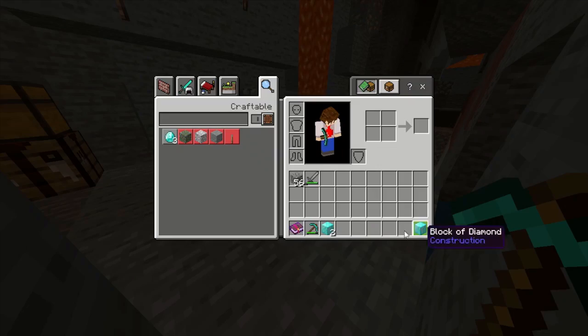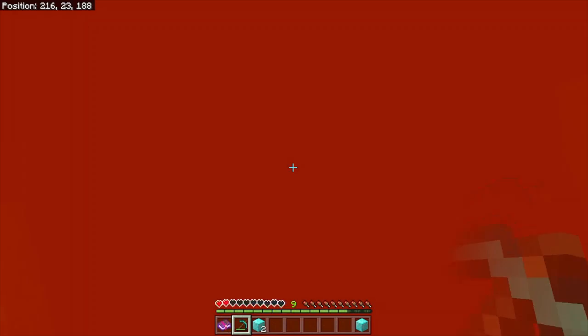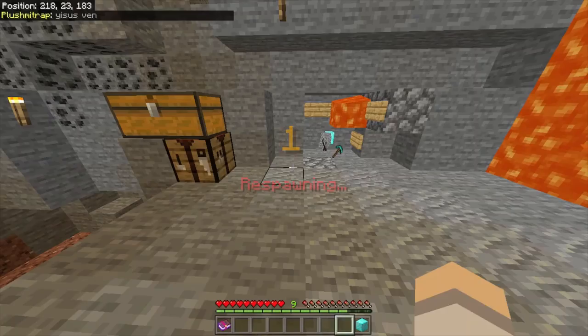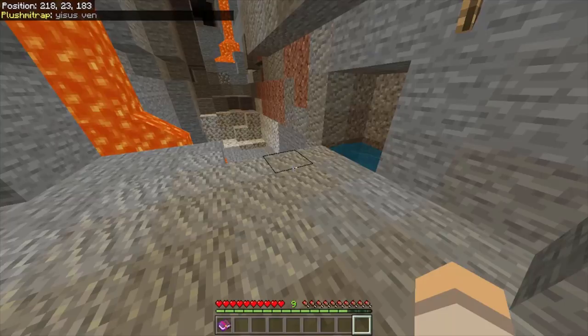Let me show you what I mean. Now if we walk into this lava, you'll see that we keep this diamond block in our inventory because it's technically not there. It shows us that it's there, but if we do anything such as try and place it down or move it in our inventory, it'll instantly disappear. Like so — it just goes away.